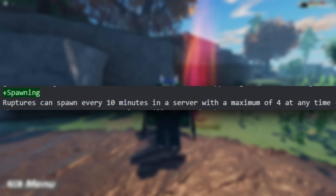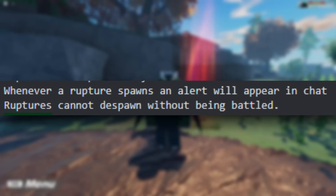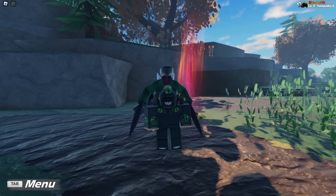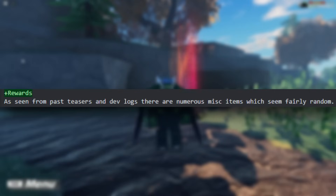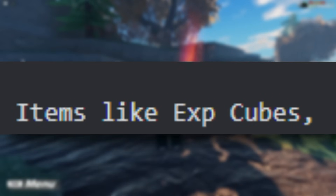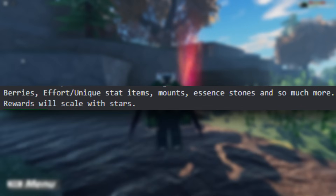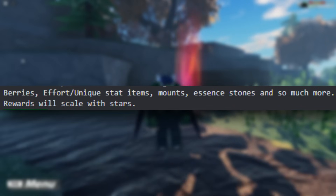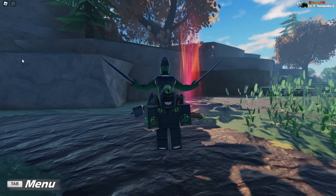Next up, we have spawning. Ruptures can happen every ten minutes in a server with a maximum of four at a time, exclusively for release. Whenever a Rupture spawns, an alert will appear in the chat. Ruptures cannot despawn without being battled. Now, you might be wondering what on earth could you even get from these Ruptures — what type of rewards could you get? Well, as seen from past teasers and devlogs, there are numerous miscellaneous items which seem fairly random — items like XP cubes, berries, effort and unique stat items, mounts, essence stones, and so much more. Rewards will scale with stars, so basically the more difficult a Rupture is, the more loot and better loot that you will actually get from it.